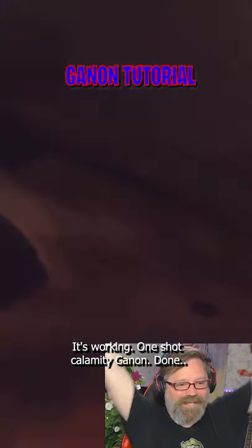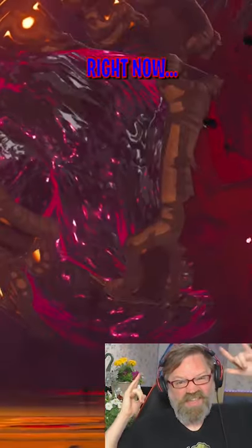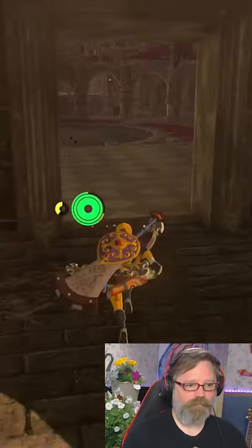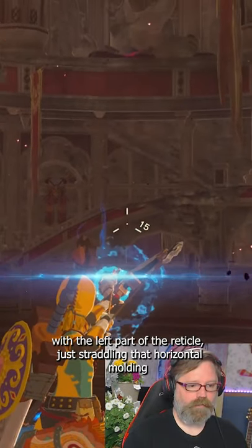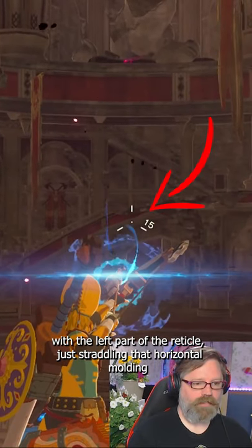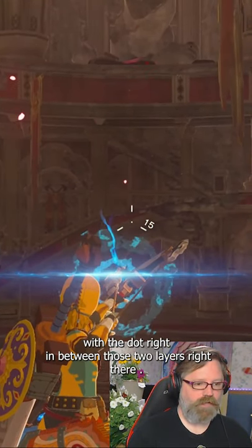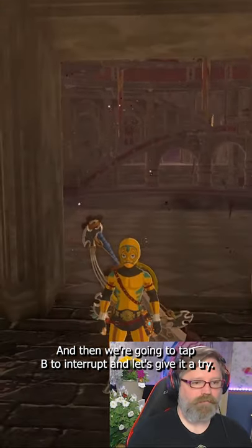Oh, I think it worked — it's working! One shot Calamity Ganon done. One shot Calamity Ganon: go into the side entrance right here, and when we do this we're going to aim for that center column with the left part of the reticle just straddling that horizontal molding, with the dot right in between those two layers right there. We're going to fire the arrow in bullet time and then tap B to interrupt it. Let's give it a try.